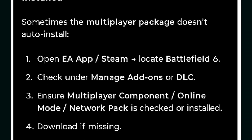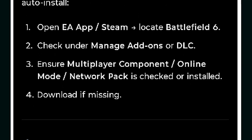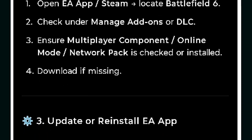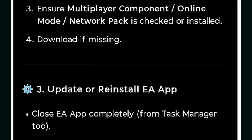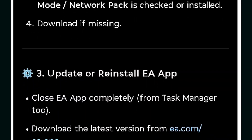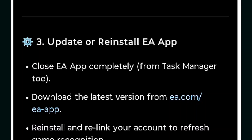Open EA App or Steam, locate Battlefield 6, and check under Manage Add-ons or DLC. Ensure the multiplayer components, online mode, or network package is checked or installed — download it if missing.